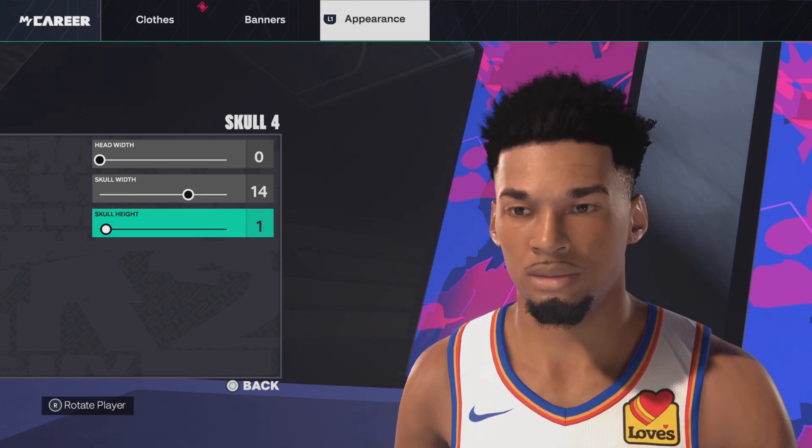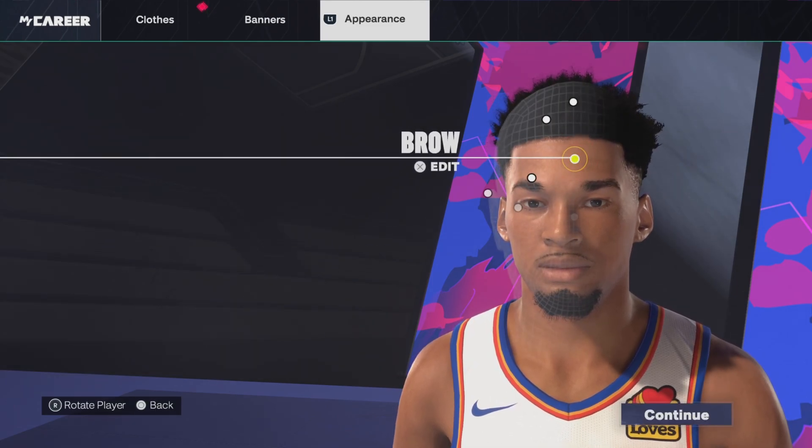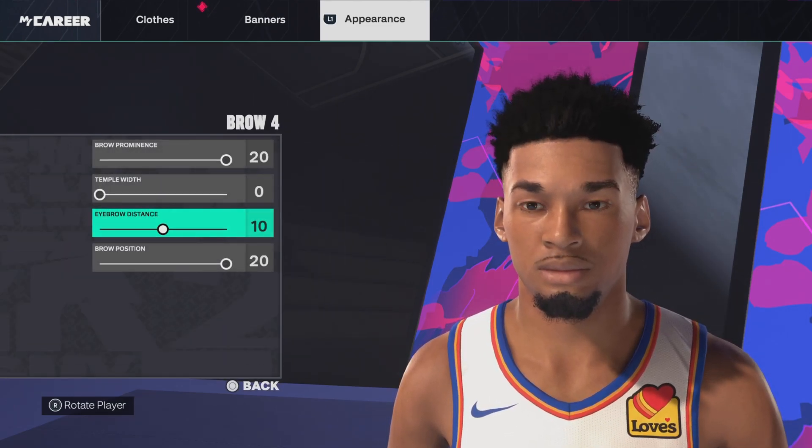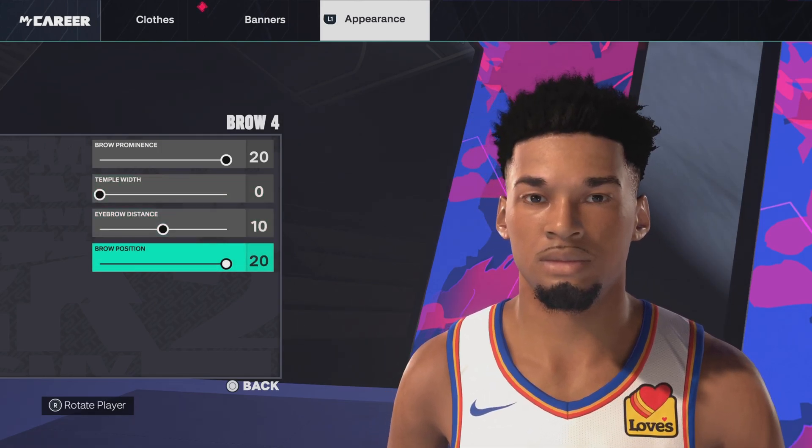As I do, I will keep watching the video. Next up, we've got the brow. We're going with brow number 4. Brow prominence 20, temple width 0, eyebrow resistance 10, brow position 20.